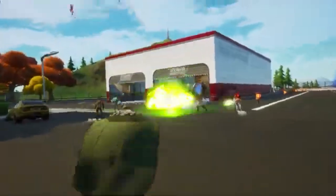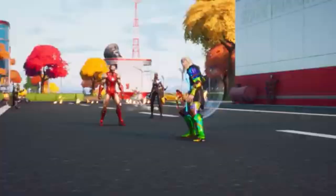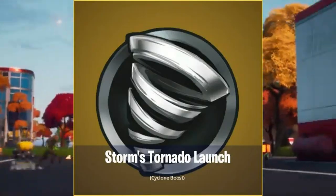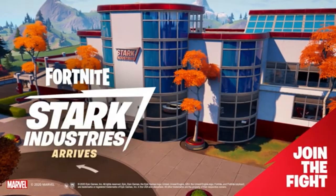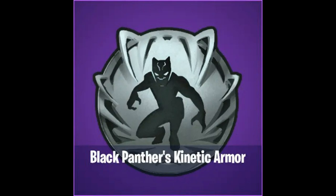The second one is Wolverine's Claws, which is probably just Wolverine jumping out and slashing people. The third one is Storm's Tornado Launch, which is probably Storm flying above people, sort of like the Silver Surfer one.